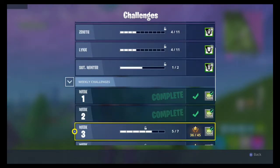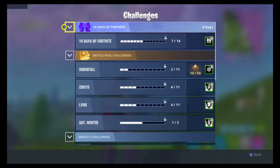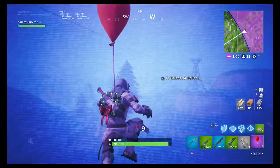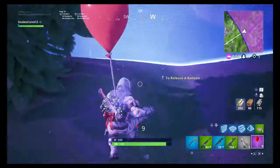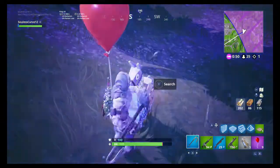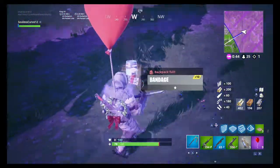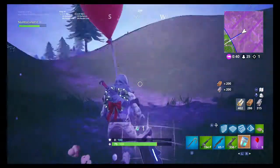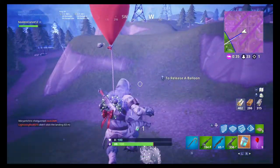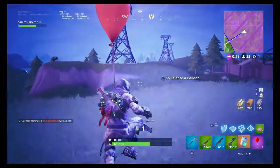The fourth challenge in week three is searching chests either at Tomato Temple or at Polar Peak. I would say the best possible way to complete that is to definitely go to Polar Peak — you can get it done really quickly. There are typically a lot of chests there and people usually don't land there too much, so it's actually rather worth it. You could do it at Tomato Temple, but it's just harder to find enough chests in the same round, whereas if you go to Polar Peak, you should be able to complete it in one round.